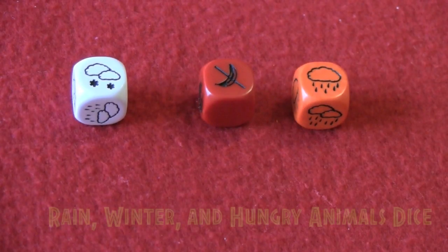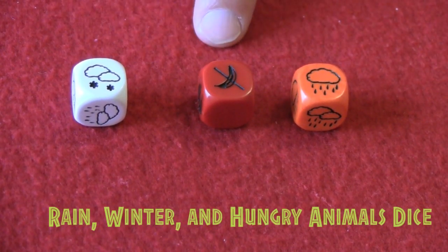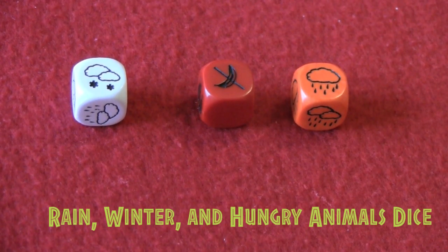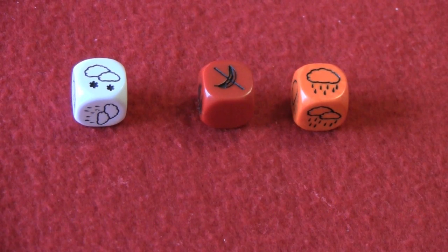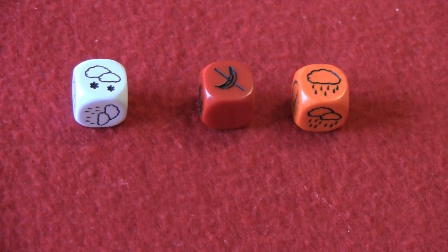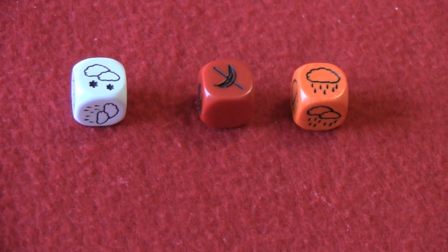Three other dice used in the game are the rain dice, the winter dice, and the hungry animals dice. These are rolled at certain points during the game to test the weather effects, usually indicated by event cards or adventure cards. The rain card might wash away the roof of your shelter, the hungry animal die might force you to fight a beast or lose palisade points or drop some food, and the winter dice would cause snow that affects your shelter.